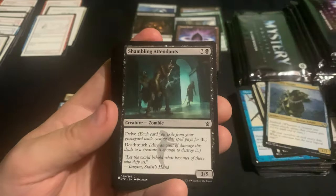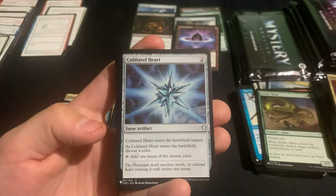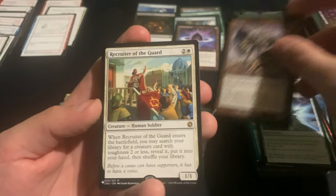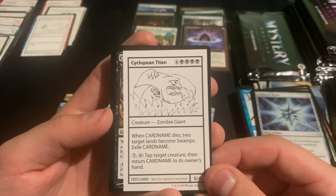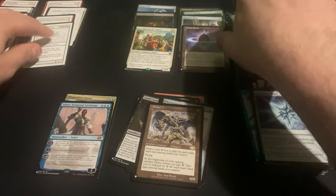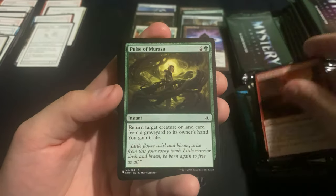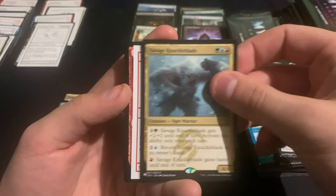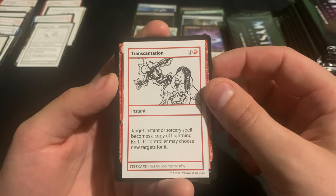Continuing on — oh, Cold Steel Heart, that was decent, I think it's still something. Draco, and Recruiter of the Guard — that's a good hit — with Cyclopean Titan. Oh, we got Savage Knuckleblade and Transcantination. The Avalanche, Exsanguinate — that's a really good uncommon.